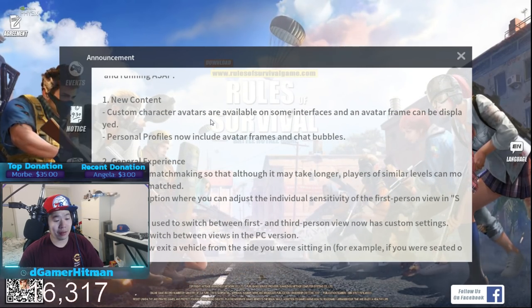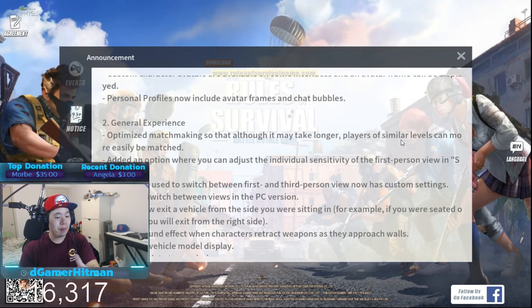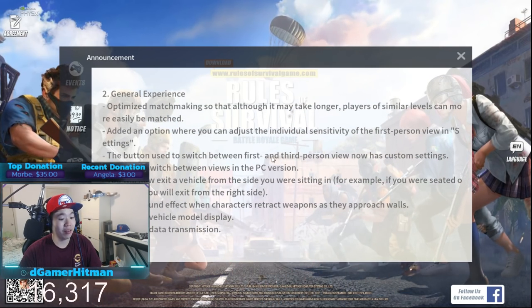Custom character avatar available and some interface and avatar frames to be displayed. Cool - personal profile includes avatar frame, chat bubble. Optimize matchmaking: although it may take longer, players with similar level can be matched more easily. That's the thing they said they would implement to prevent hackers, so hopefully that would be really good. Add options where you can adjust individual sensitivity in first person - cool button to switch between first and third person.